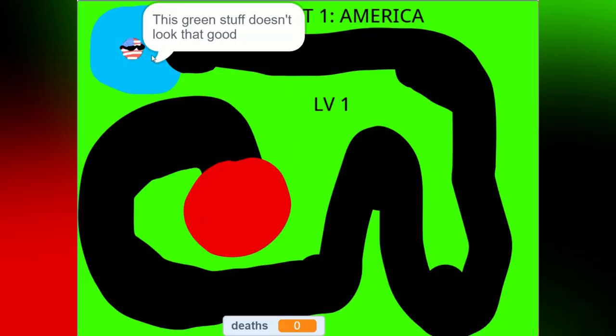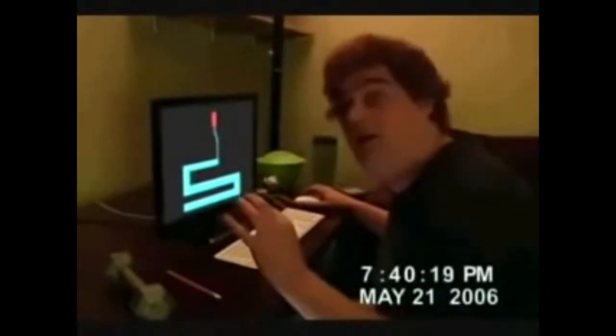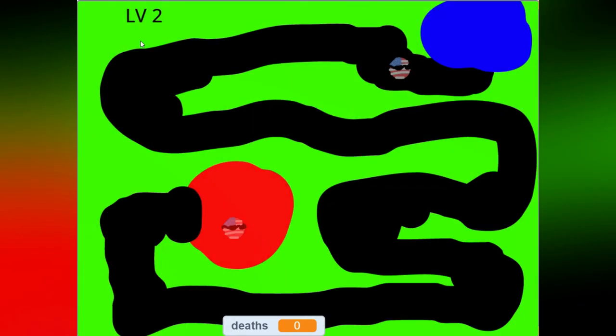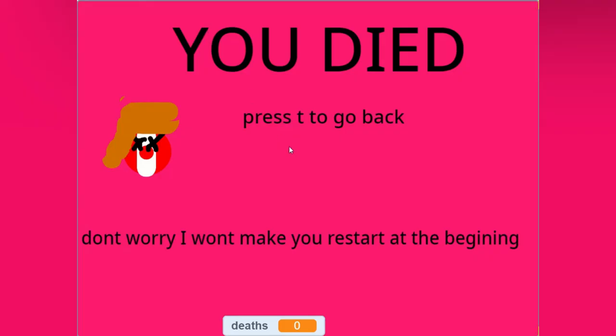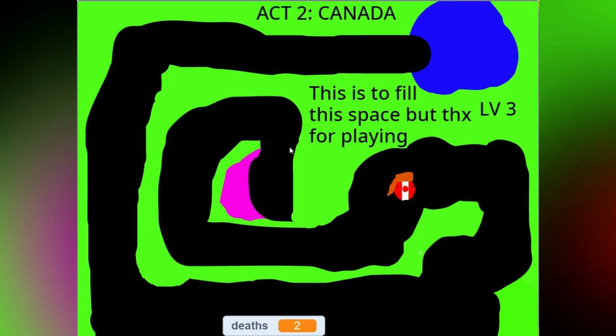You get to play as America. If you want to get to the red dot, just avoid touching the green part — just like a scary maze. So I tried to speedrun this. Act Two is Canada, which is basically just the same thing — just avoid the green part. I won't be going through all of the levels here. I would just say it's a good game. It's a simple maze game as you traverse through. You can play this if you want to.